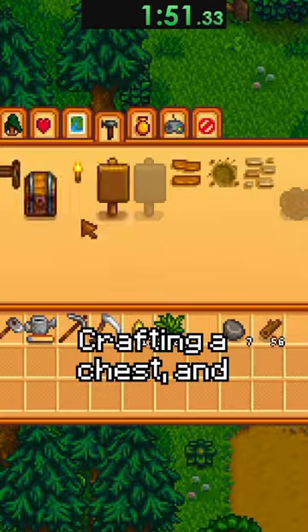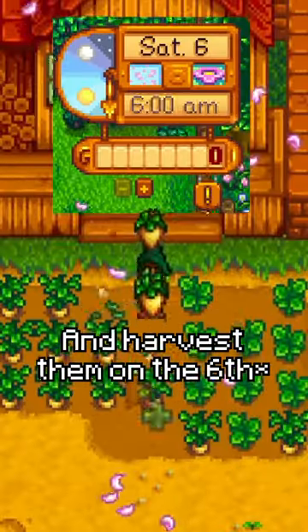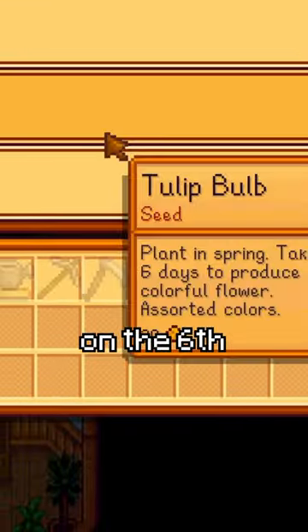I start the run by planting my parsnips, crafting a chest, and buying 10 potato seeds and planting those as well. I water them and harvest them on the 5th, but go to Pierre's on the 6th. I buy more potatoes on the 6th and plant those as well.